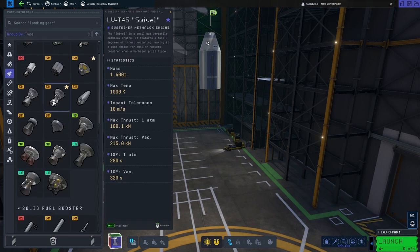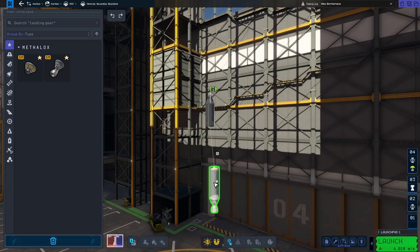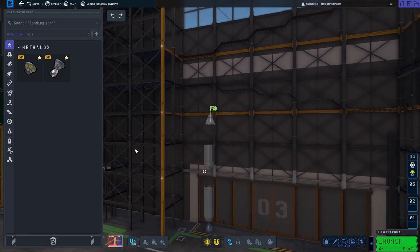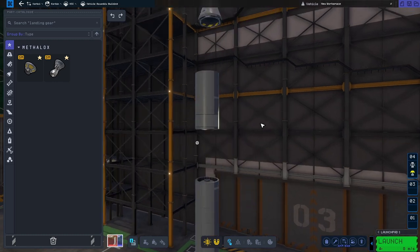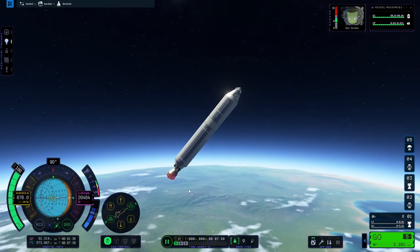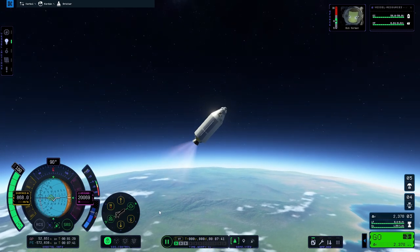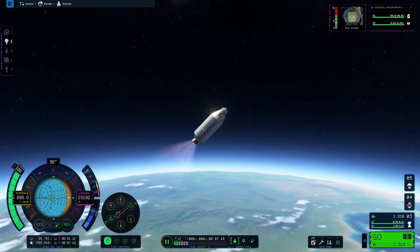To overcome these challenges, rockets are made up of multiple sections called rocket stages, stacked on top of each other. The bottom, or first stage, has lots of fuel and a very strong engine. The second stage has a smaller amount of fuel and a weaker but very efficient engine. This way, you launch using the more powerful engine, and once you're done fighting the atmosphere, you drop that engine and all the extra weight and switch to the more fuel-efficient engine.